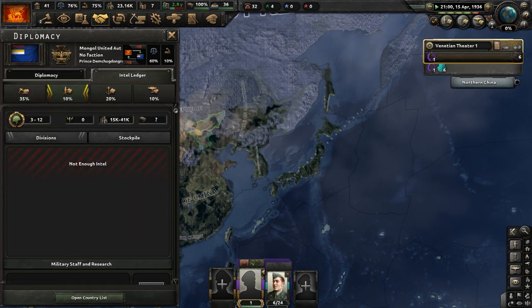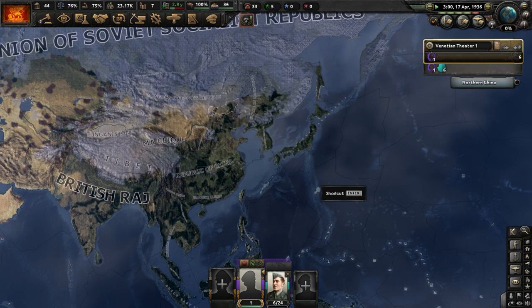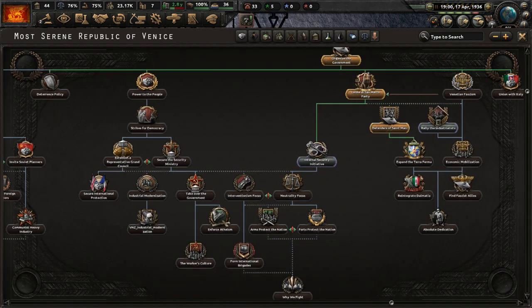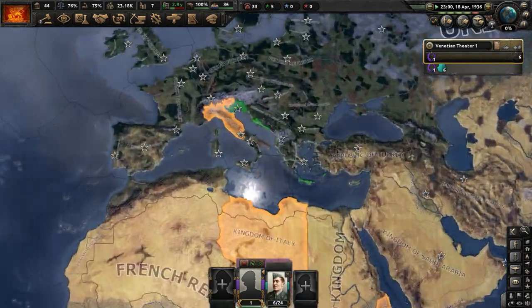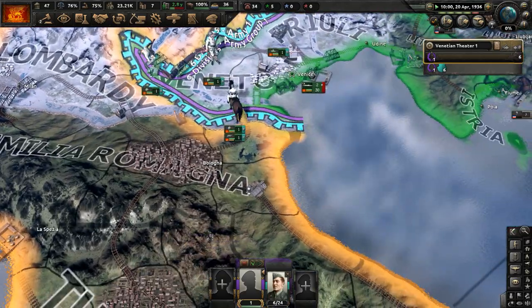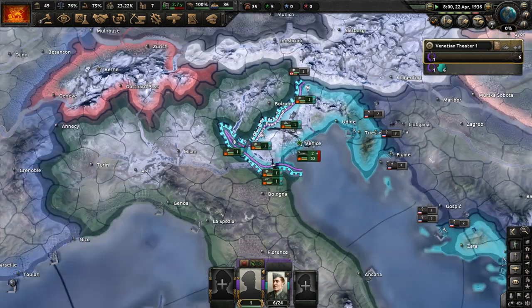Their army can't be too powerful — they only have at most 12 divisions according to our intel. Let's complete Internal Security Initiative. What it does is change fascism popularity by minus five and communism popularity by minus five, and we get the National Security Act as a national spirit — providing ideology drift defense, higher recruitable population, foreign subversive activities efficiency minus 25%, and reduced daily communism and fascism support. The description says the Council of Ten has decided to arrest those deemed a threat to the Serenissima Republic. 'Serenissima' stands for 'the most serene' — La Serenissima was a nickname for Venice.